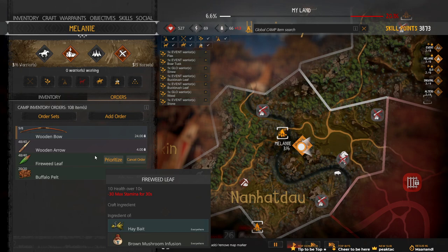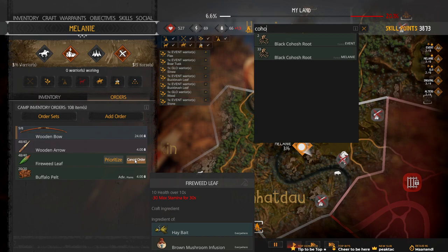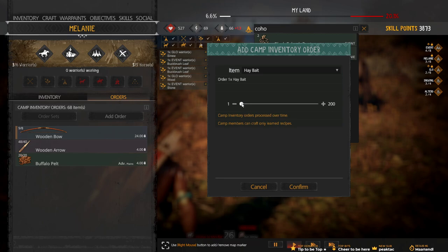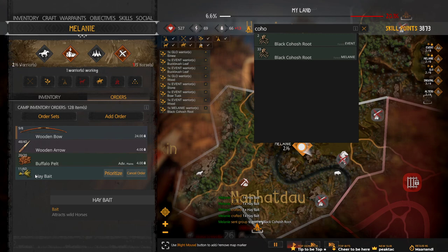Damn, that's a lot of fireweed. How many cohosh things did we have? I think instead of getting them to do this, I need to just put hay bait down, right? Cancel the order, add order. The hay bait - oh there is! Right at the top. Why isn't it in alphabetical order? Let's get them to make 60. Instead of getting them to do the cohosh and the fireweed, let them just make it.